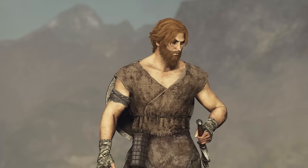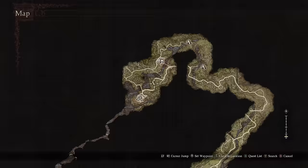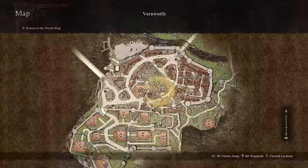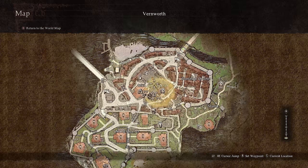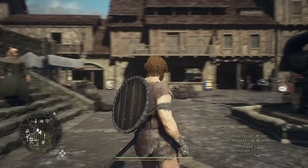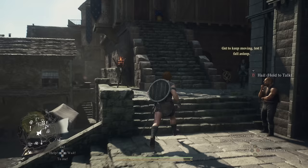Now we'll be going over the best equipment and gear to use early, and we'll be upgrading it throughout the course of the video. You start the game in the Border Watch outpost, then go to Melve, and the main quest takes you south to the city of Vernworth. In the center of Vernworth you'll find the Merchant's Quarters, and from here we want to go south to Shakir's Inn. Go up the stairs towards the church and then go left, up these stairs towards that inn.